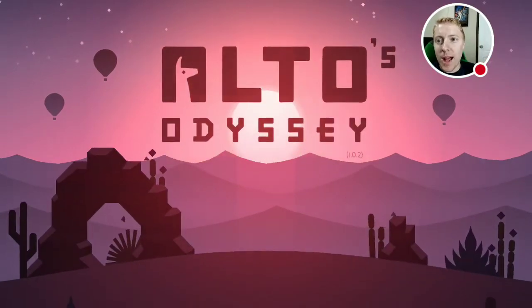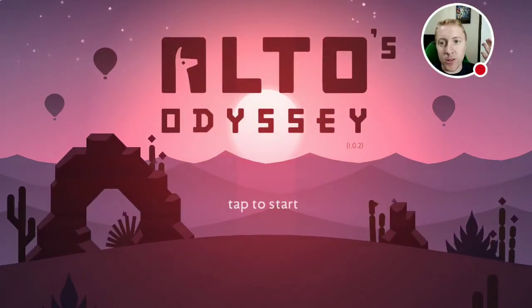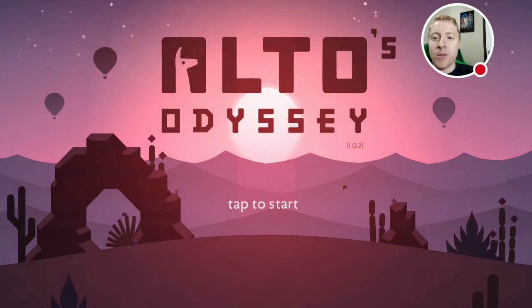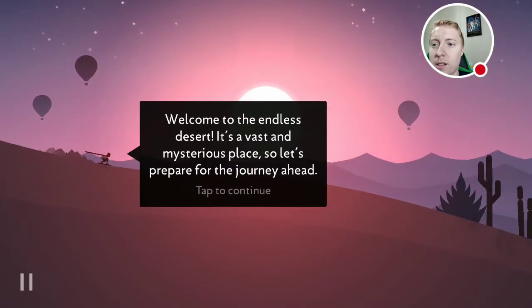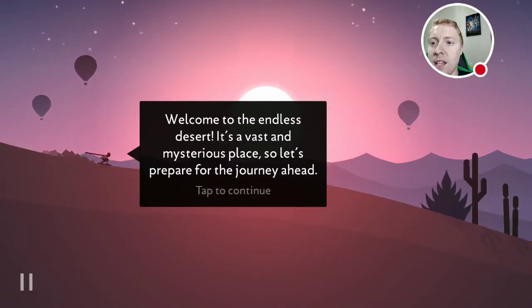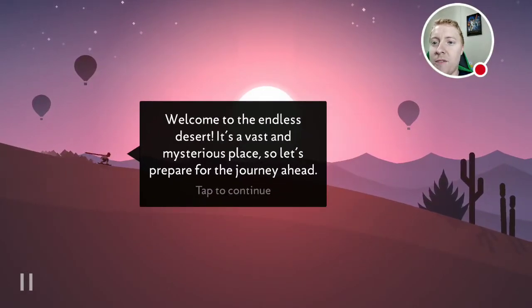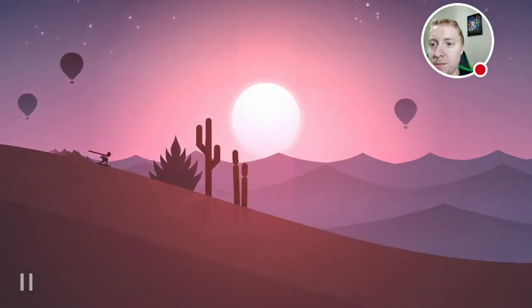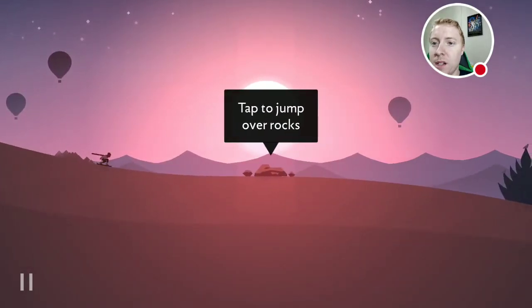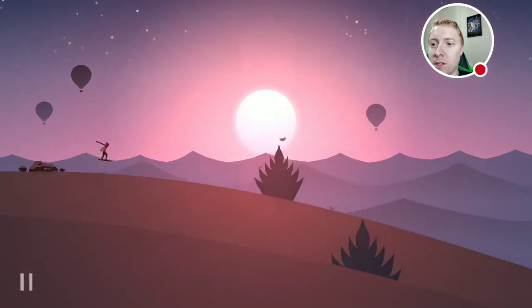Alto's? Alto's or Alto's? I don't know how to pronounce it. If you want, tap to start. Okay, what are we doing here? Welcome to the endless desert — it's a vast and mysterious place, so let's prepare for the journey ahead. Tap to continue. Tap to jump over rocks, okay.